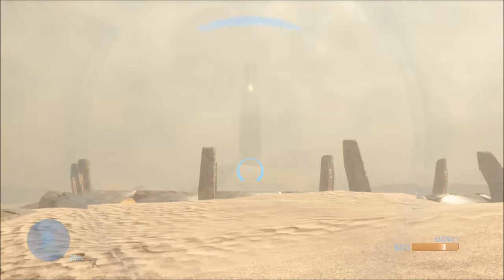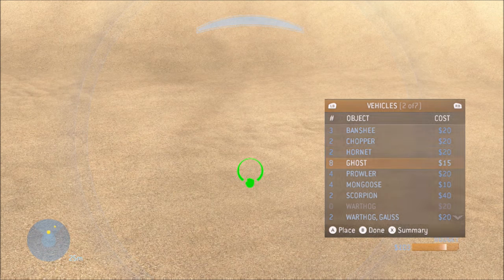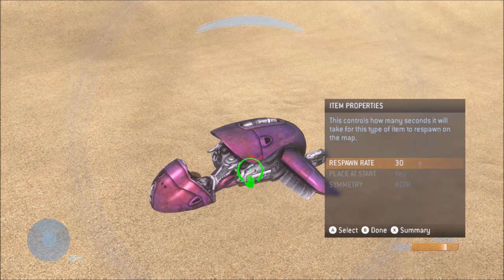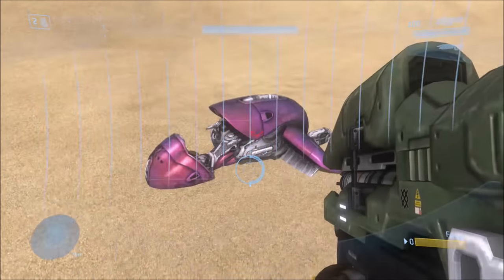To do this, you can do it on any map — I like to do this on Sand Trap. What you do is spawn a vehicle, usually a vehicle that can fly pretty well. You want to set the respawn rate to 10 seconds, and then change the runtime minimum to match the runtime maximum, which in this case is 1.